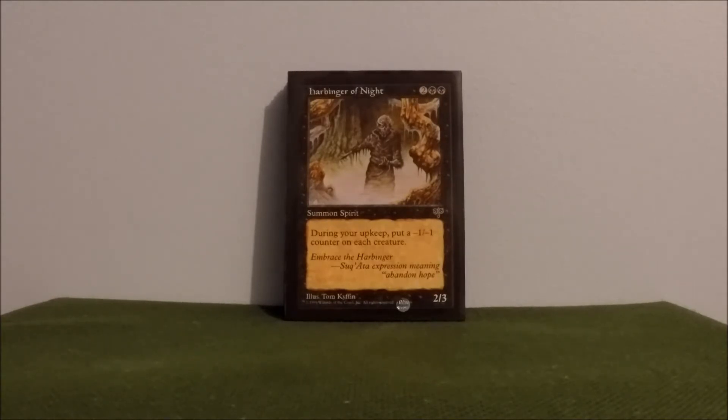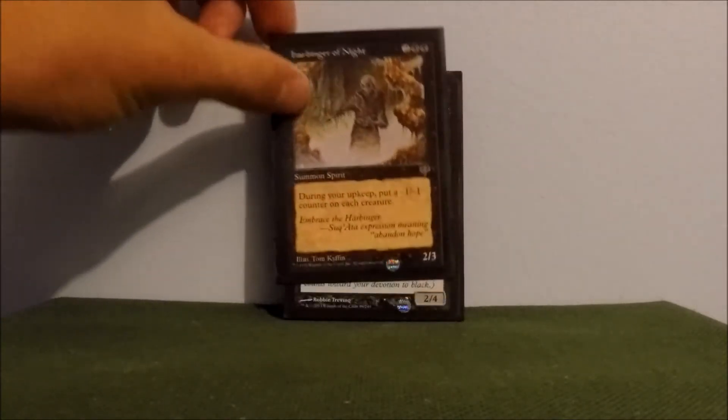Harbinger of Night — a pretty weak creature actually, but I do like him. Another creature that's probably on the potential cut list, but I like him as an early drop. He's a deterrent to keep people from playing cards while I build up. During your upkeep, putting a negative one, negative one counter on each creature. If people have low health creatures, it keeps them from putting them out. They don't want to see their creatures stacked up with negative one, negative one counters, at least until he kills himself.